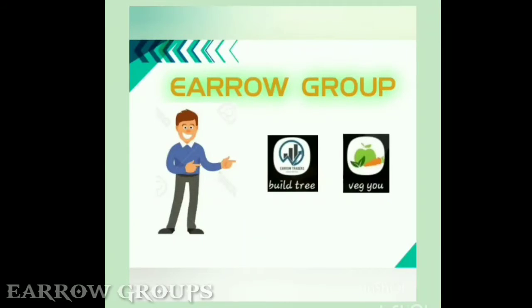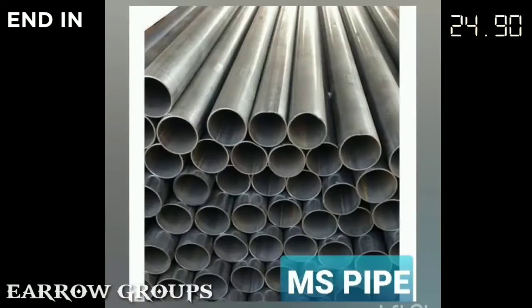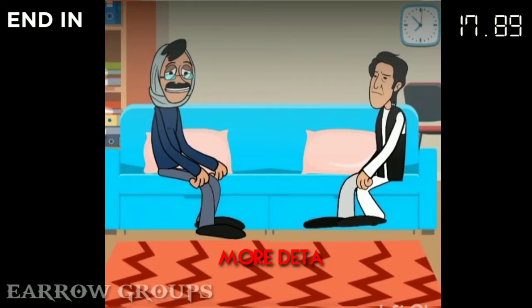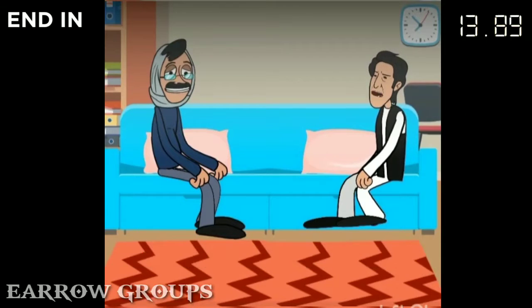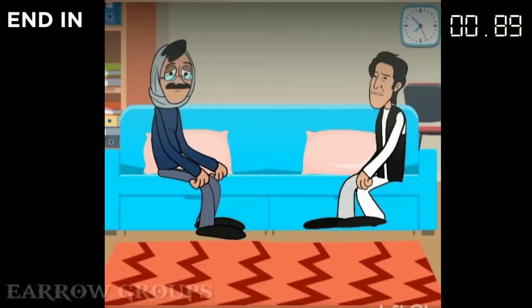There are two projects: Buildtree and Bejju. Buildtree already has all the building materials and brand, and they are able to sell their products. We are doing customers in the campaign, building contacts and engineers. We are doing a TMP and back cement. You have to purchase directly from the market. I have a good business.